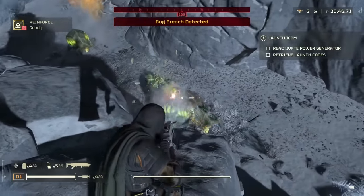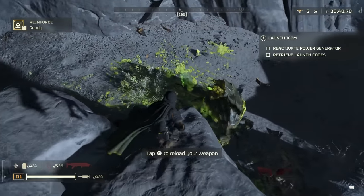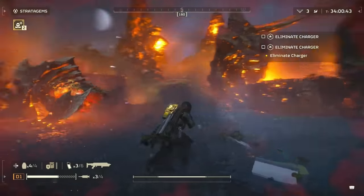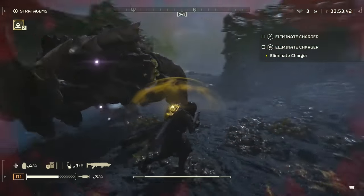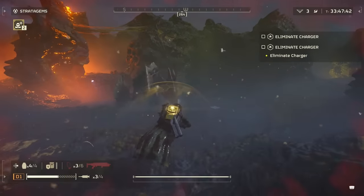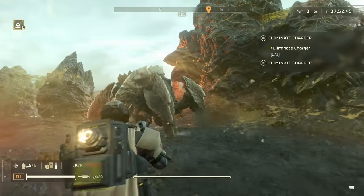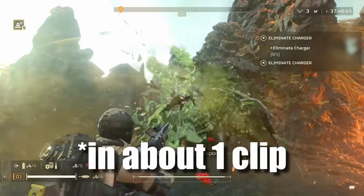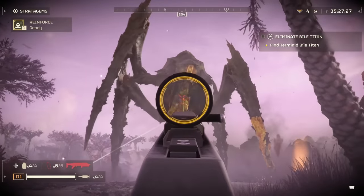One good thing about the Jar is versus Bile Spewers — it does a nice job because the explosive damage allows you to aim and shoot for their sacks to eliminate them pretty quickly, although the face also works. Versus the Charger, you can go for butt shots and it will take basically a little less than one clip to hit that spot and let the Charger bleed out. It's obviously not as fast as some support weapons, but it gets the job done. Also, a correction from my Scorcher video: the Scorcher is also effective at tapping the Charger's rear. The Jar can also target Bile Titan sacks, just like the Scorcher, but not for full kills.